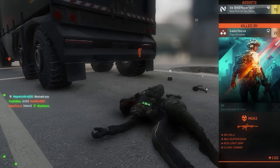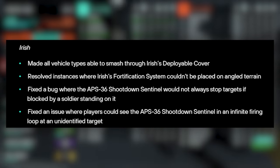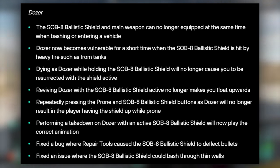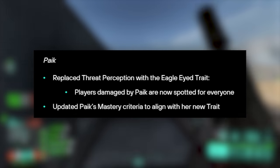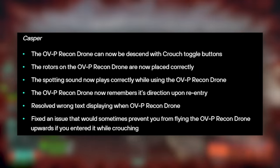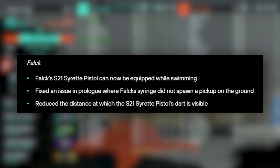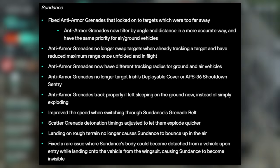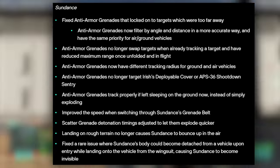For specialists: Angel's supply bag now lands correctly when bouncing near a vehicle. All vehicle types can now smash through Irish's deployable cover. Dozer's SOB-8 ballistic shield and main weapon can no longer be equipped simultaneously when bashing or entering a vehicle. Rao's cyber warfare suit should feel more responsive. Paik had Threat Perception replaced with the Eagle Eyed trait — players damaged by Paik are now spotted for everyone. Casper's OV-P Recon Drone can now descend with crouch toggle. Boris's SG-36 sentry gun no longer clips outside elevators. Fox's S21 Søretti pistol can be equipped while swimming. McKay can more easily grapple onto moving vehicles. Sundance's anti-vehicle grenades no longer go off at a distance and anti-armor grenades now target things closer in the vicinity.